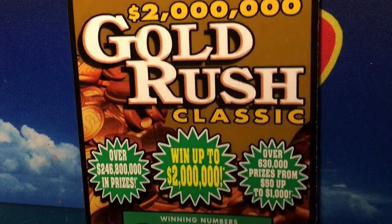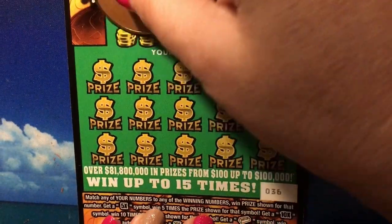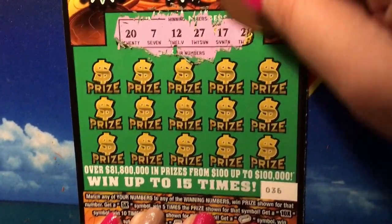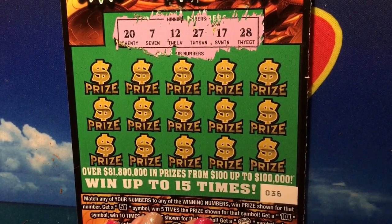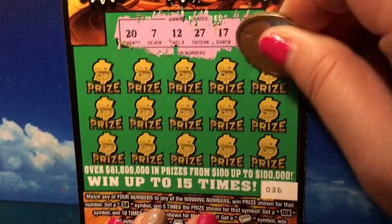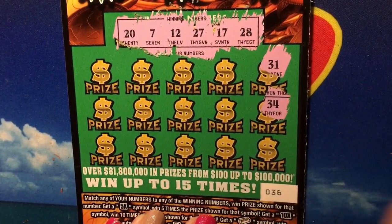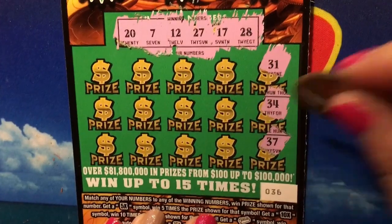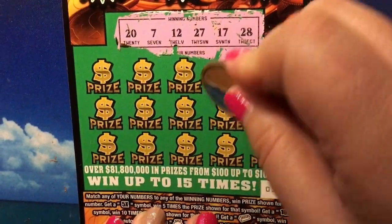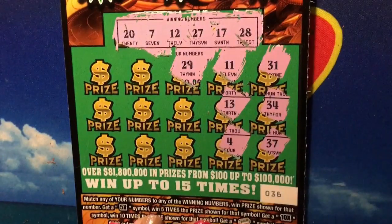Let's scratch the new Gold Rush. Okay, get it lined up for you. Winning numbers are 20, 7, 12, 27, 17, and 28. Wow, they are hard to scratch. There's a 31, a 34, a 37 - we don't need any 30s. We got a 6, 11, 13, a 4, a 29 - we needed a 28.